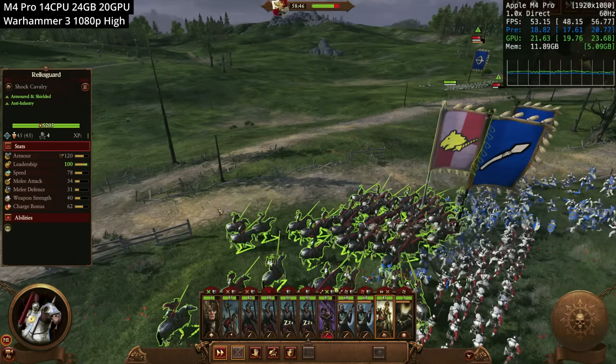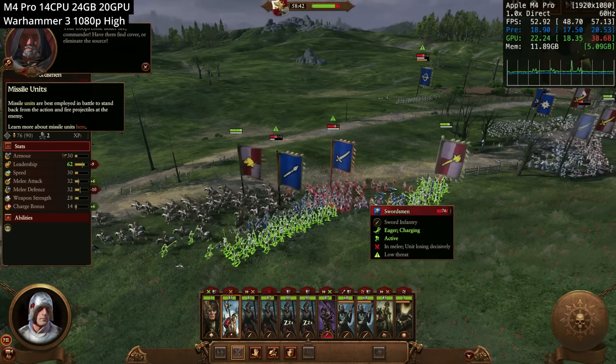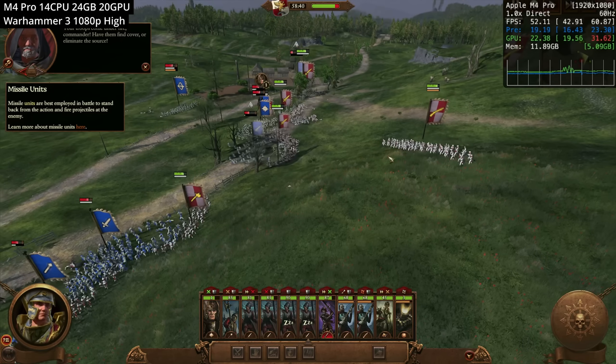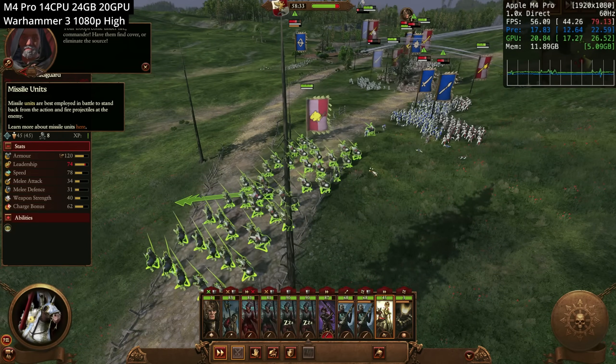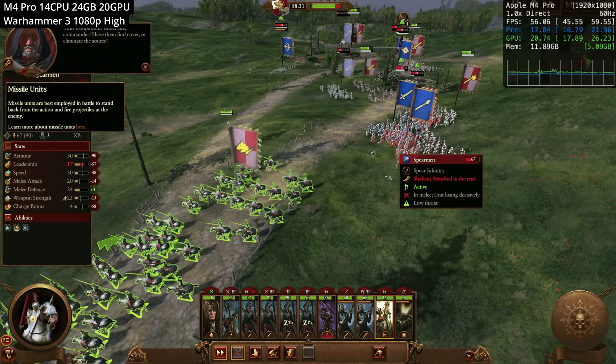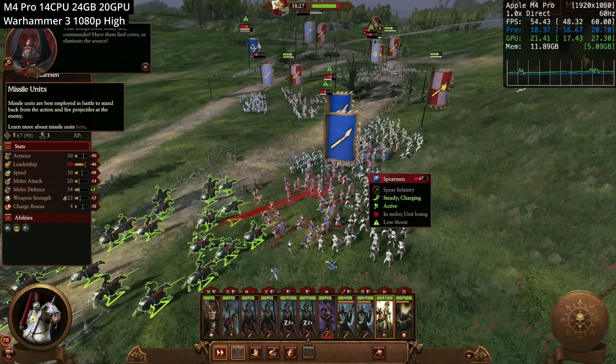Running at 1080p because the game is fairly demanding — specifically the Immortal Empires Grand Strategy campaign map which has over 272 factions on turn one, so it may be worth cranking down the settings for good frame rates. At 1080p on the high graphics preset we're getting anywhere between 40 and 55 FPS, which isn't too bad.